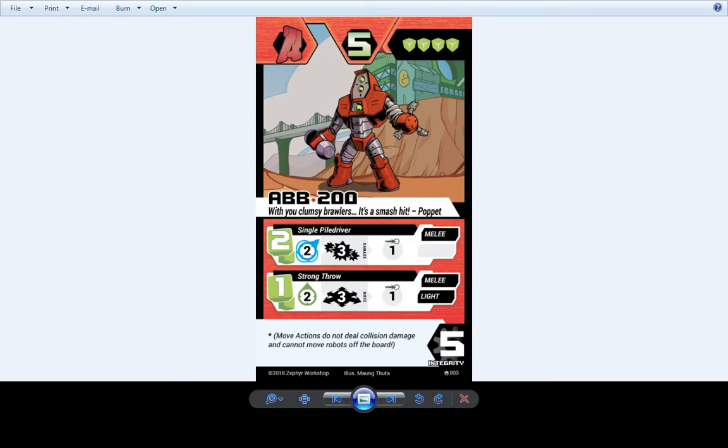AB 200 — we got a powerful melee attack robot here. Nothing has really changed. His second ability's name might have changed and is actually still up for grabs. We're still getting submissions for attack names from some of our VIP backers, so that name might change. Strong throw.